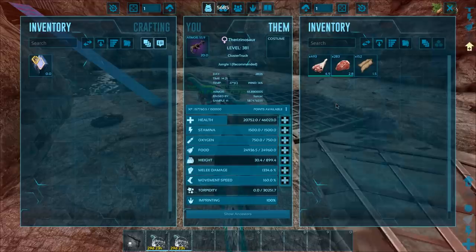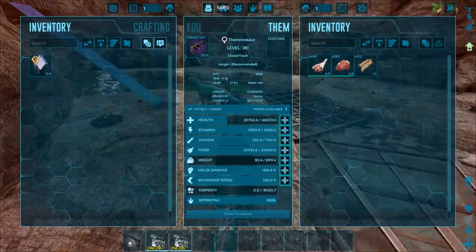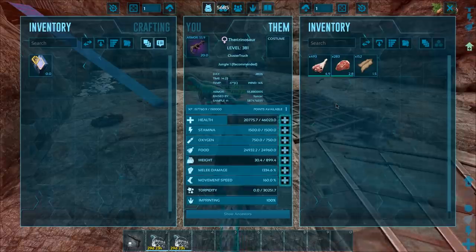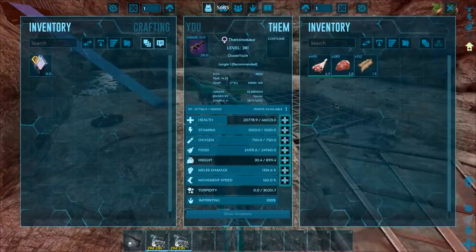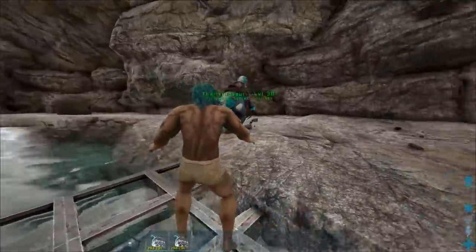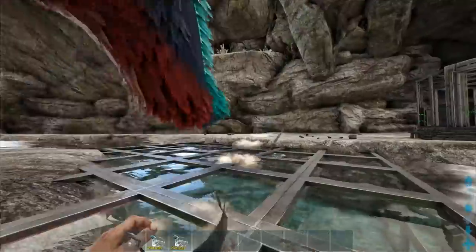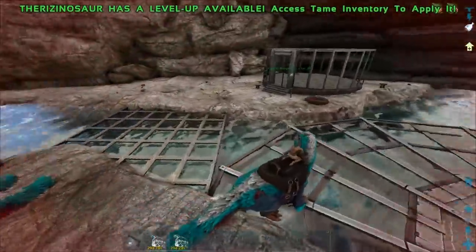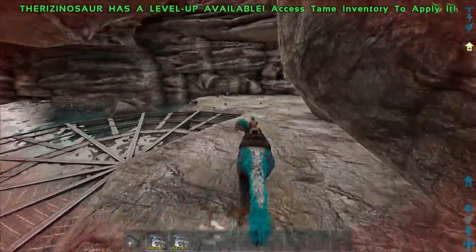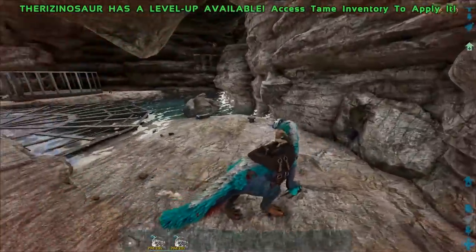In the tech cave, using Therizinos is definitely going to be amazing because they're going to be so easy to get into the tech cave — obviously they're way smaller than a Rex, but also way easier to get around the tech cave because their turning radius is not as bad as the Rex. Here's their turning radius, whereas a Rex — it's almost like a complete 180, instead of the Rex's one which just marches out and then turns around. These things are going to be absolutely fantastic inside of there.